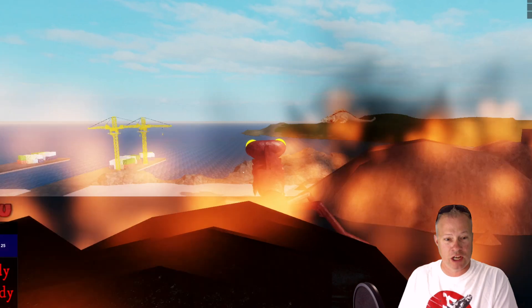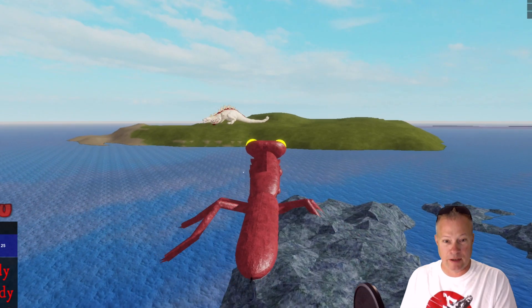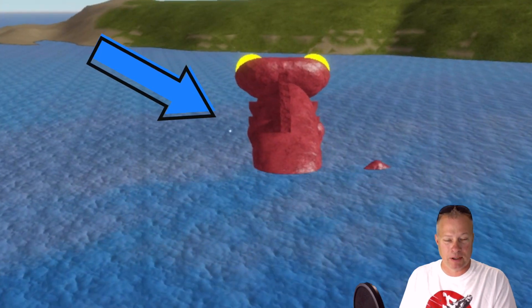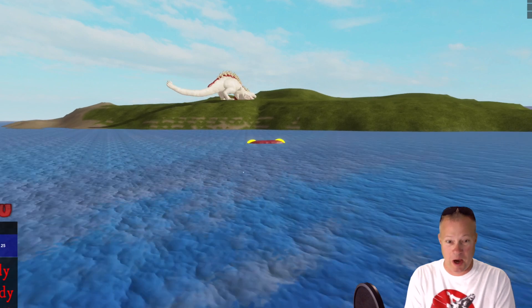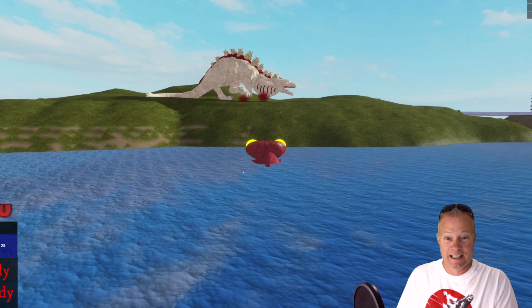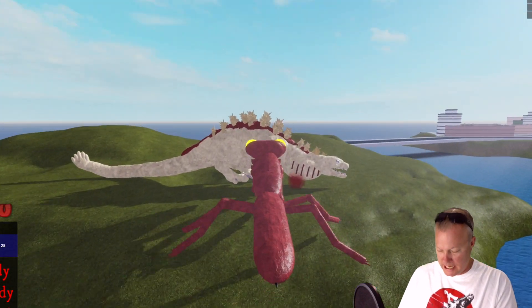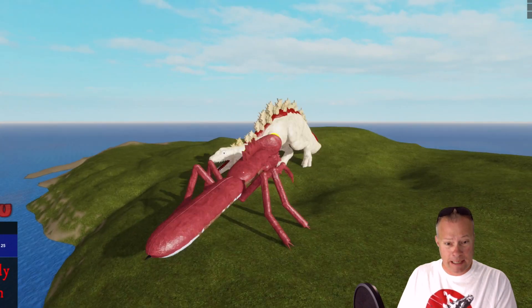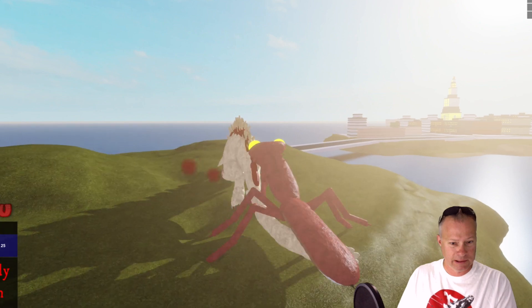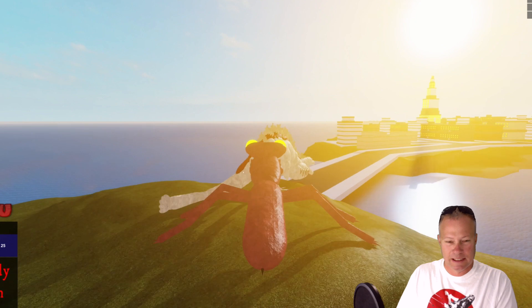Oh look, there's a Shin Godzilla, let me go kill it! How come he — oh it's second form. Where's my attacks? F — oh that's a sweet attack! Chop your tail up, Shin Godzilla form two, yeah!